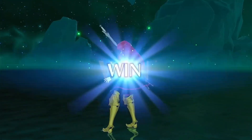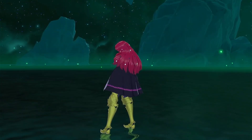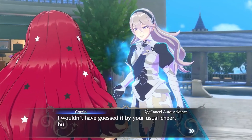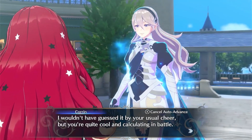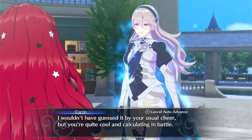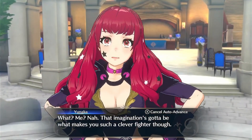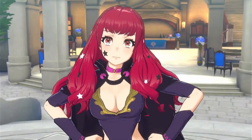A unit is able to inherit skills from an emblem after reaching bond level 5 with that emblem. Some skills can only be obtained after completing an emblem's paralogue story. You can speed up the bonding process by going to the arena and training with that emblem to whatever level you want your bond to become. You can also now inherit skills from emblems in the arena, which is a major improvement over having to travel to the ring room.